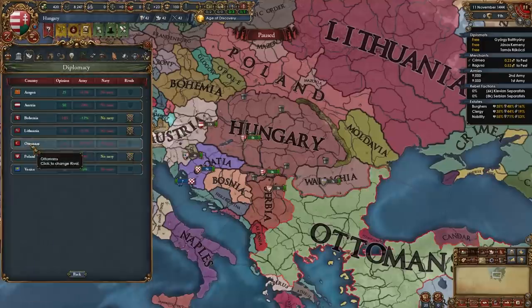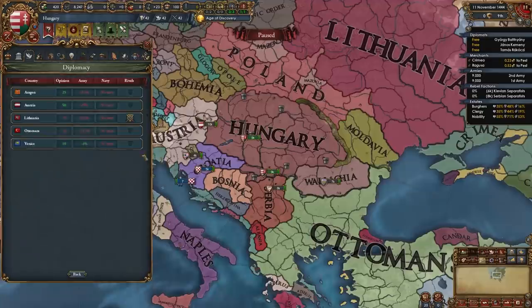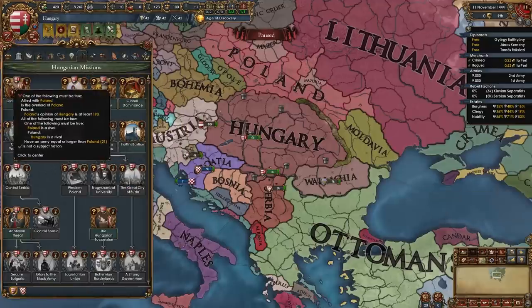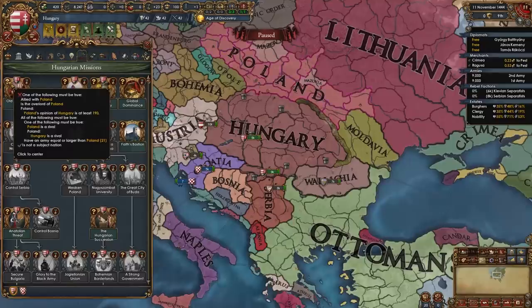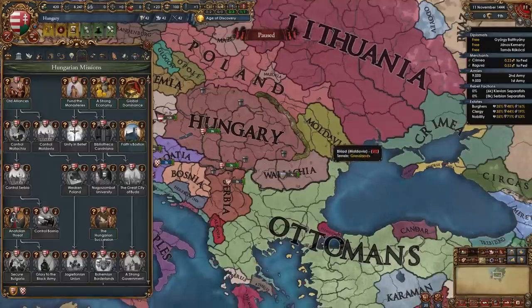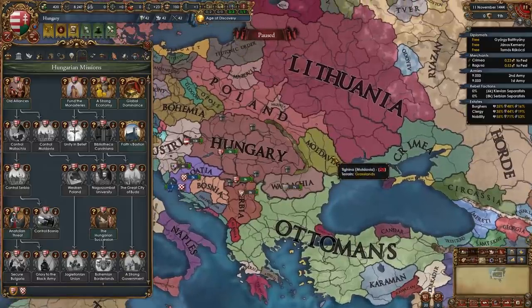Next set some rivals. I recommend rivaling Bohemia, Poland, and then whichever other country you want — I'm rivaling Lithuania. To kickstart our mission sheet we need this mission where we either rival or ally Poland. Obviously we rivaled them, and now we just need to get a bigger army than them. This mission will give us permaclaims on Moldavia and Wallachia. Moldavia pretty soon will get an event where they choose to remain independent or become a vassal under Poland or under us.